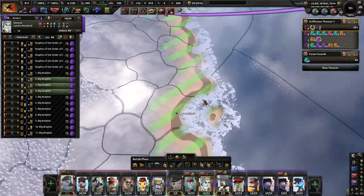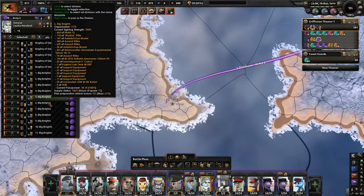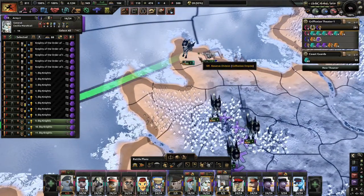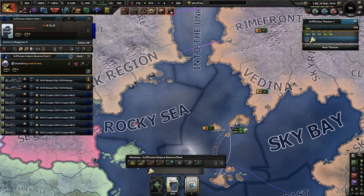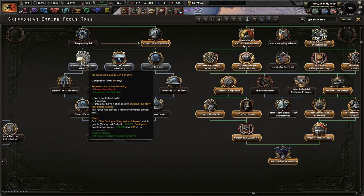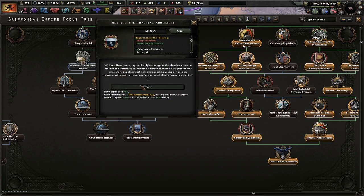Honestly, we could probably just go to war with them now so we can have enough time to kill their ships off. I don't think their ships are — oh, they're actually already over here. Expensive but reliable — dockyard expansion. Oh my God, yes, that'd be great. Restore the Imperial Admiralty. With their fleet operating on the high seas again, the time has come to restore the Admiralty. Old generations shall work together with new and upcoming young officers on conceiving the perfect strategy for our naval affairs in every aspect.